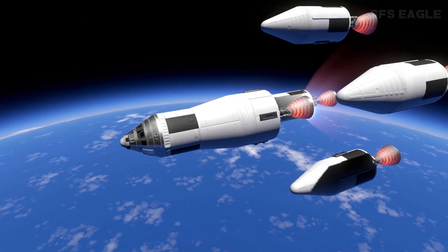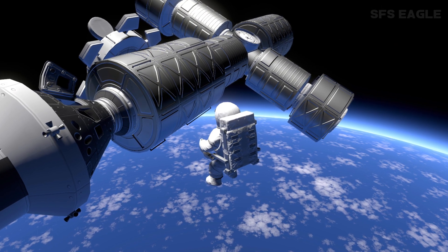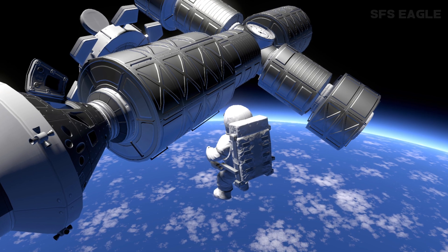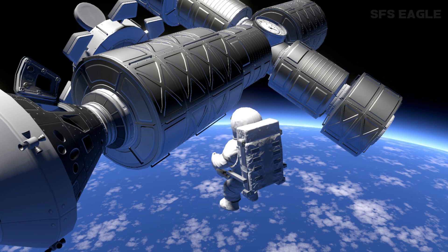Heading onto astronauts. Here we can basically see a lovely looking astronaut with a jetpack doing a little space walk outside a space station full of habitation modules, a little cupola in the top left, as well as one of our brand new capsules.